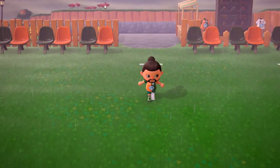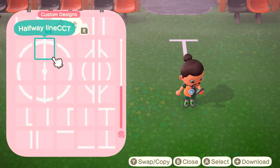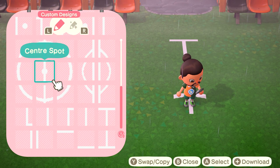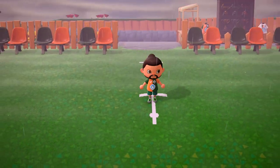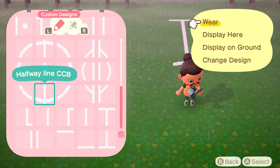Once you've done that, now you're going to move on to the centre circle. I found it easy to lay out the centre circle in my designs like this to make it easy to find everything. Drop the halfway line centre circle top, followed by the centre spot, and then below that you want to drop in the bottom part of the centre circle.